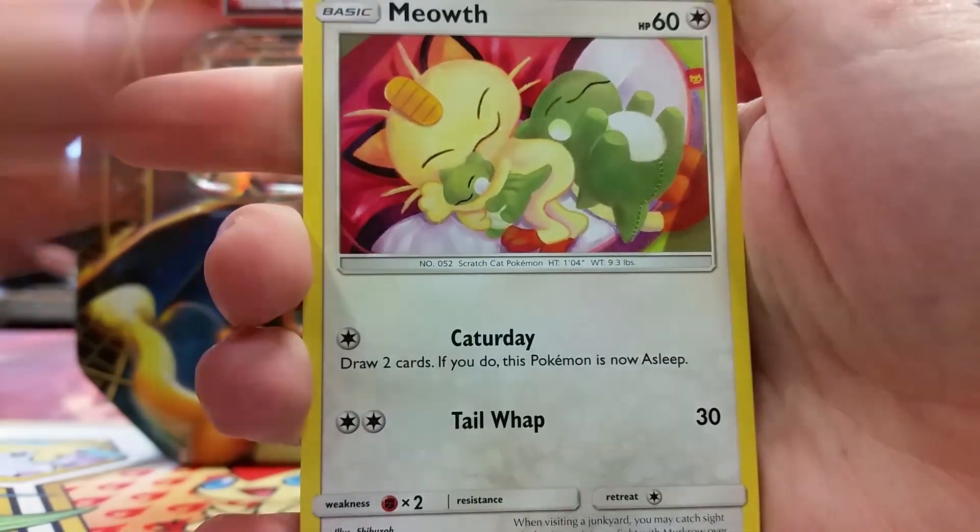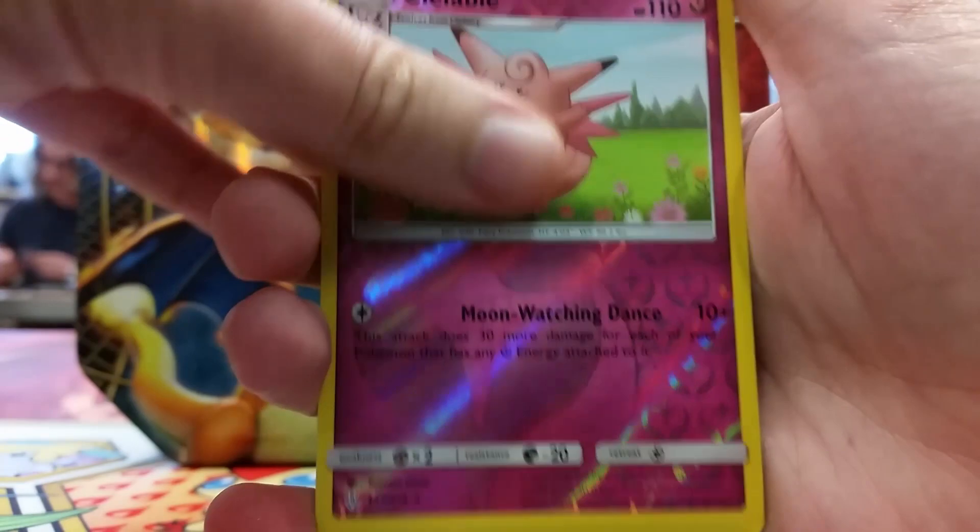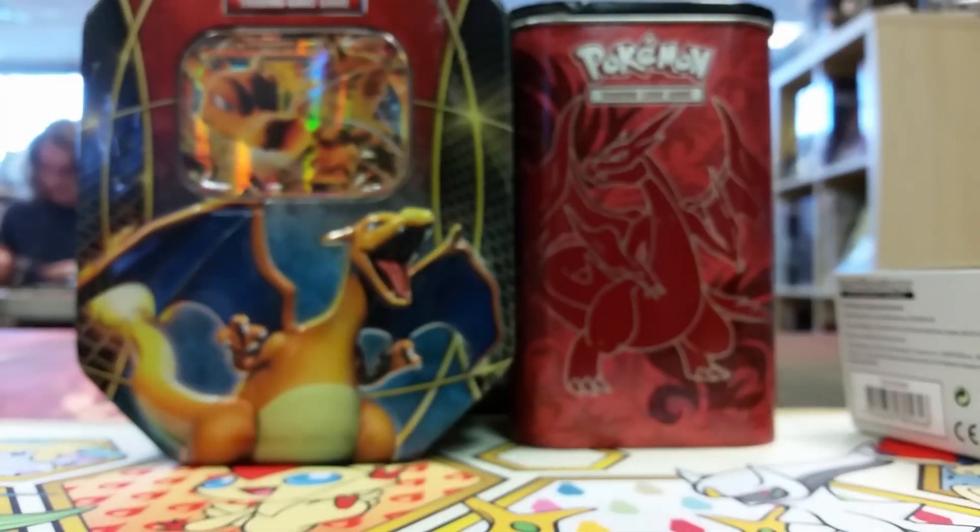There's Wooper and Sandile and there's the Meowth — I was just mentioning things too early, I guess. And then we've got a Clefable reverse, and then a Mr. Mime non-holo rare.